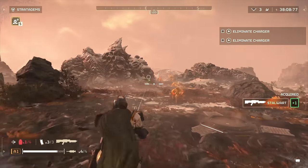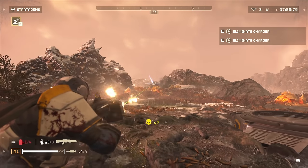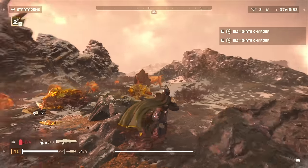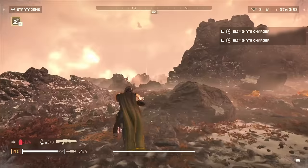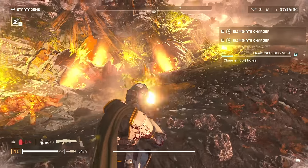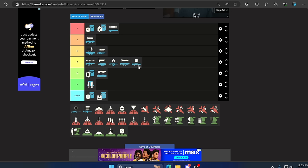Moving on we have the Stalwart, the machine gun that should probably be a primary. It has a really high rate of fire and tons of ammo but doesn't pack that much punch — though it makes up for it in volume. If you just want to mow down little guys and medium enemies without worrying about objectives and big targets, the Stalwart can be your hero. It's best against Terminids — fighting automatons is harder because they can be more accurate than you. I'd love to put it in B but because it struggles more against automatons it has to fit in C. High C, almost B — but C nonetheless.